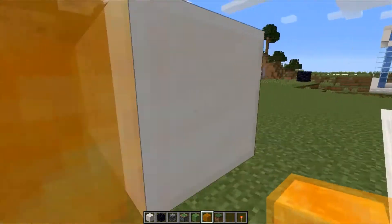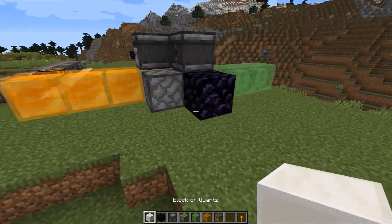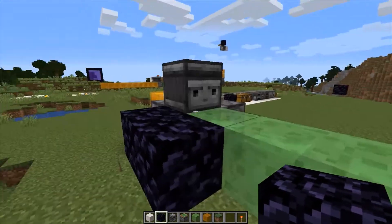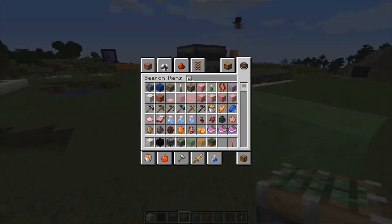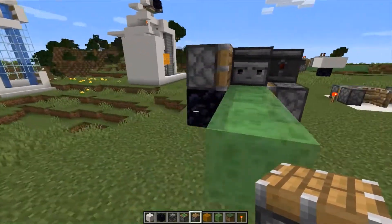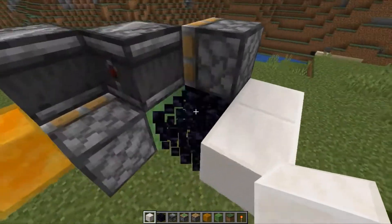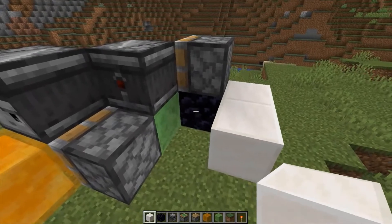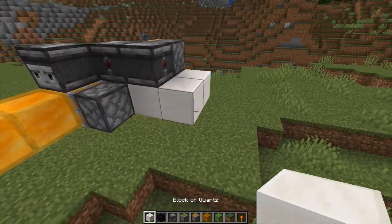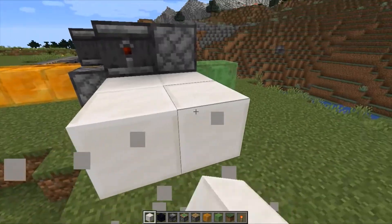For our next demonstration I'm going to remove these quartz blocks so we can see the flying machine clearly. We are going to automate the process — I want the flying machine to automatically go back once it reaches one side. For that we are going to need a piston activating the observer. We cannot use a trapdoor to activate the observer because the trapdoor would get dragged along with it. So we are going to need an observer, a repeater, and redstone.